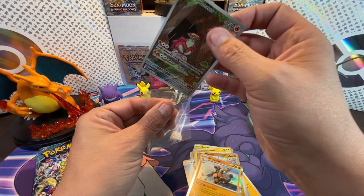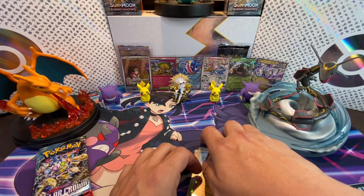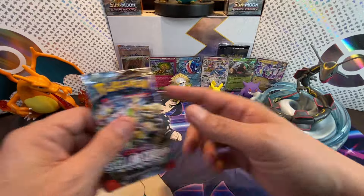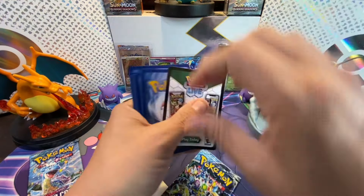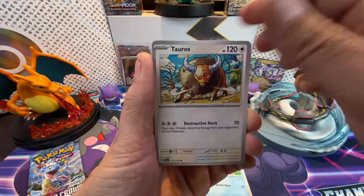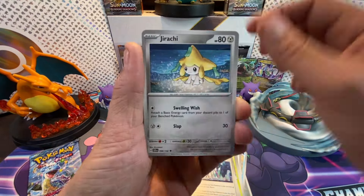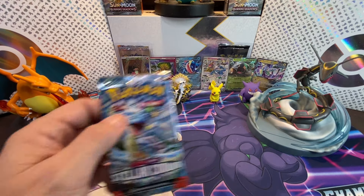This could not have gotten any closer — this is ridiculous! If we don't get another hit here I'm seriously gonna have to go calculate the exact values of these cards. Here we go with pack seven — we got Finizen, Tauros, Fidough, Applin, Diancy, Area Zero Under Depths, Jirachi, Celebi, Briar, and Iron Boulder. No hit in pack seven — it all comes down to the last pack!